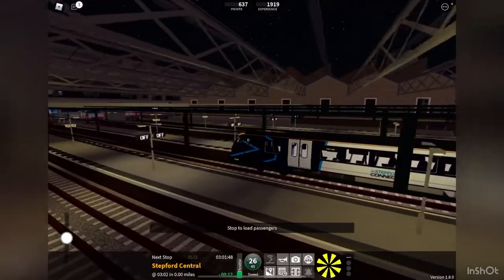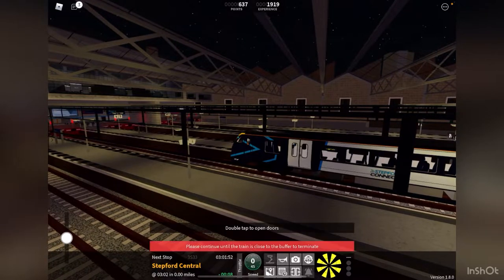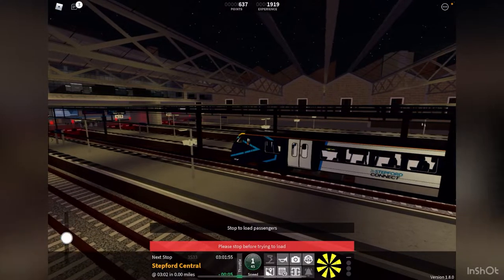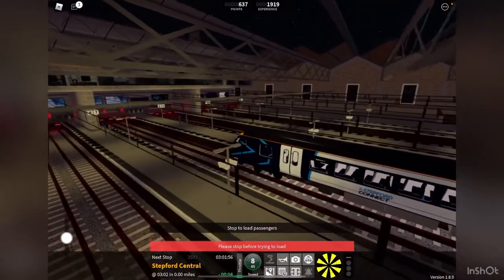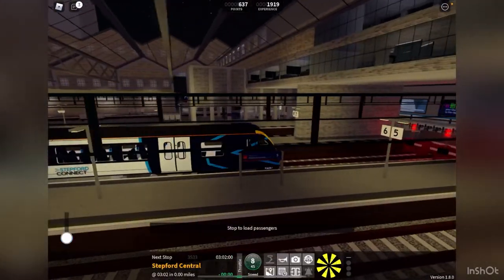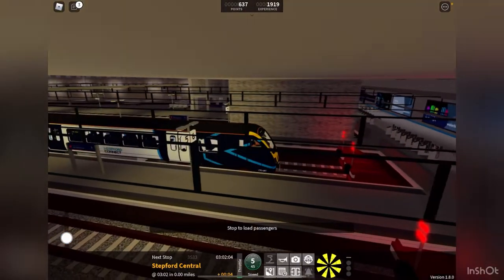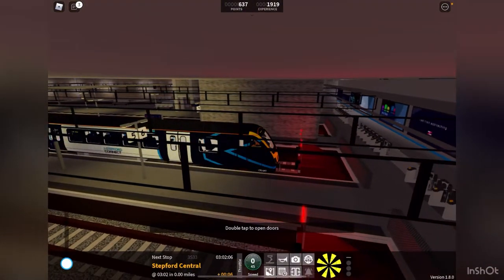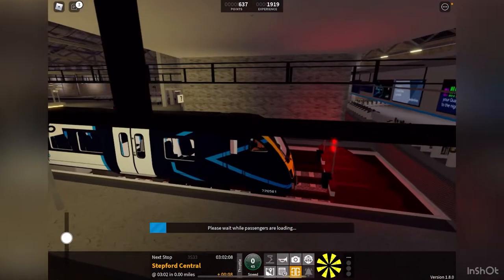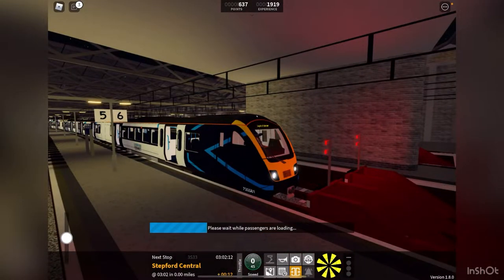One more thing to note in the update: you have to stop near the buffer. If I don't stop near the buffer, it doesn't allow me to terminate. So I have to go right as close to the buffer as possible to be able to stop at this station. And right here — see, it's quite close — we can actually terminate at this station.